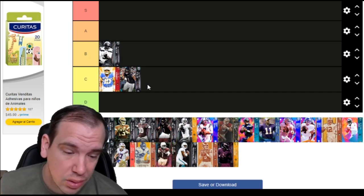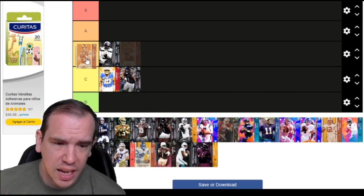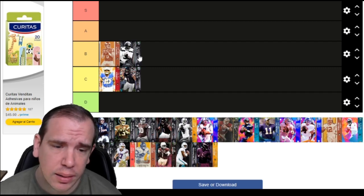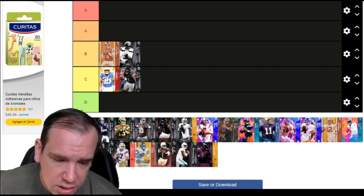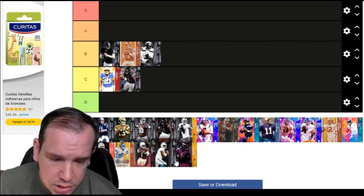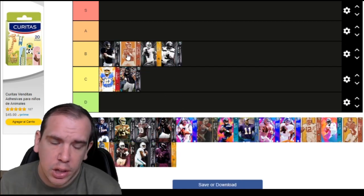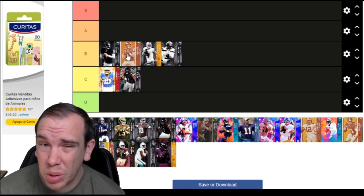Up next, Stafford - he can pass in the pocket, but besides that he's a statue. He has Separate Lead and Fearless. He's just like Cutler, but Cutler's a little better, and also like Derek Carr. All of them are usable with Separate Lead and Fearless. Cutler's got a stronger arm.